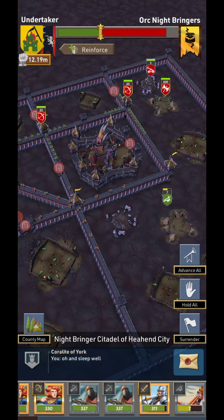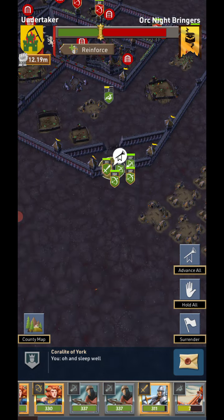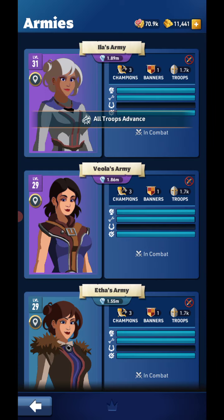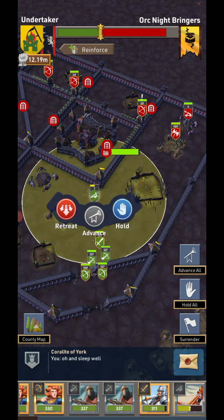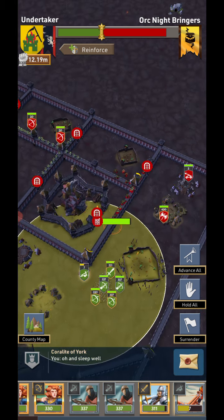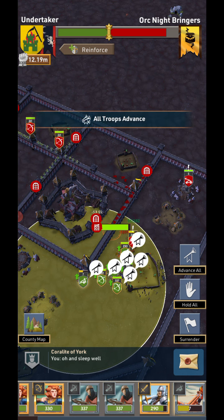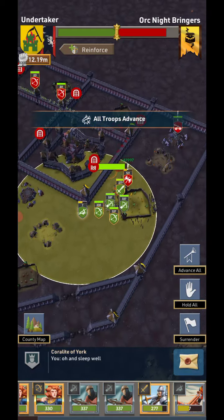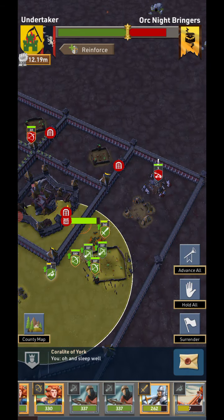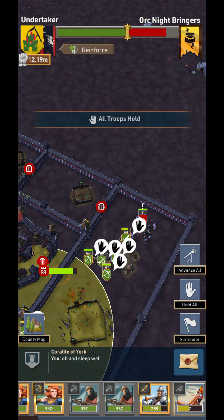Here's number two. I forgot to hold the ballista — you can see they went in and did their own thing. Don't forget to do that. This is not going too well for this group. At least I didn't lose another one. I make sure everybody's on advance except for the ballista. Don't forget to hold your ballista — hold everybody when you're switching battles because you don't want things to go wrong. Now I've got everybody on hold. Let's go to the third battle and hopefully I didn't forget to hold the ballista there.